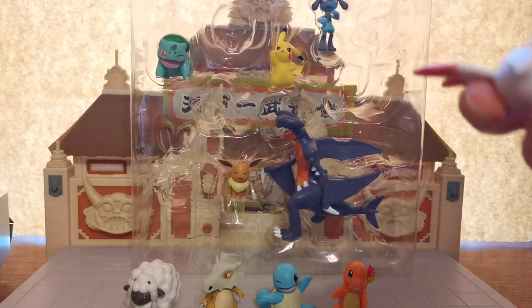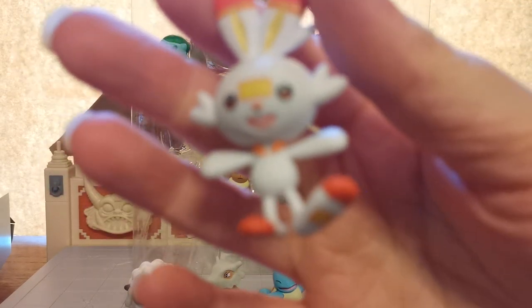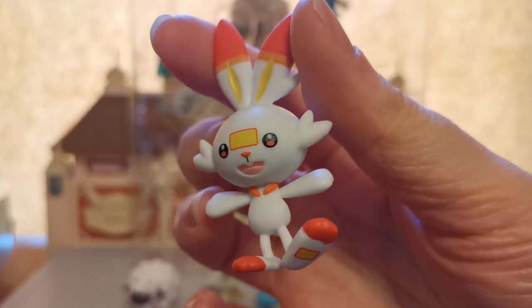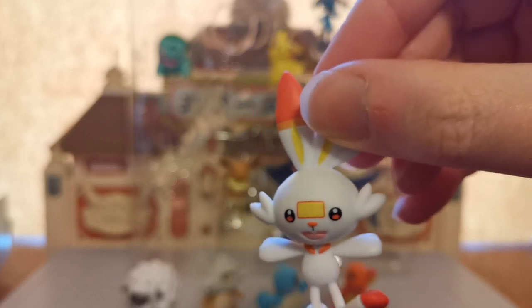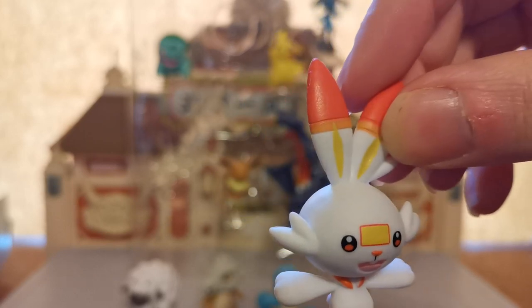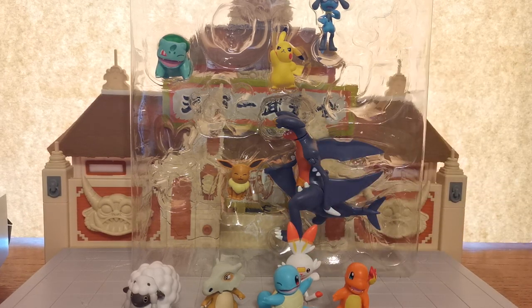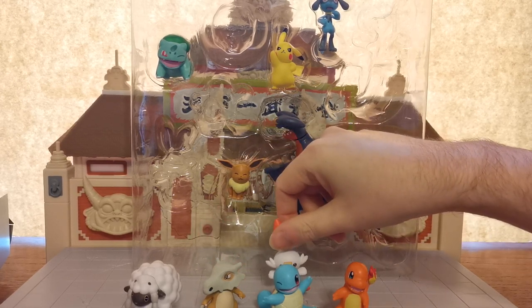Next up we have one of the newer starters, Scorbunny. Weirdly, I didn't play the game that Scorbunny came in - that was the one that was based in the UK. And he turns into a football bunny by the end of it, I'm pretty sure, by his final evolution. But he's very, very cool. Now does he stand? Because this looks like the kind of figure that - oh, he stands perfectly. I was about to say this looks like the kind of figure that just will not want to stand, but he has no problems with balance.